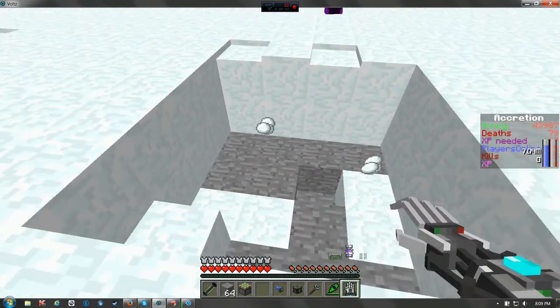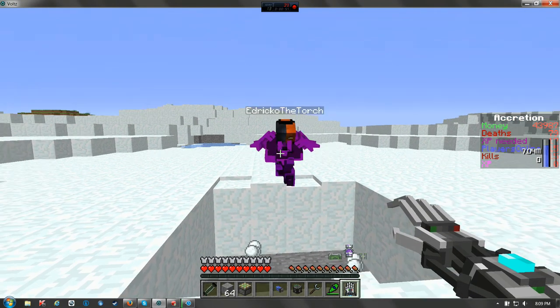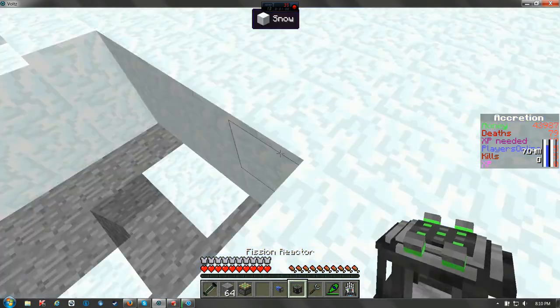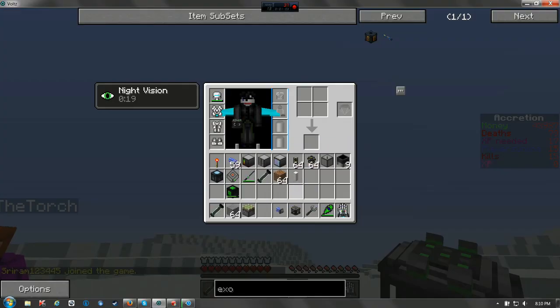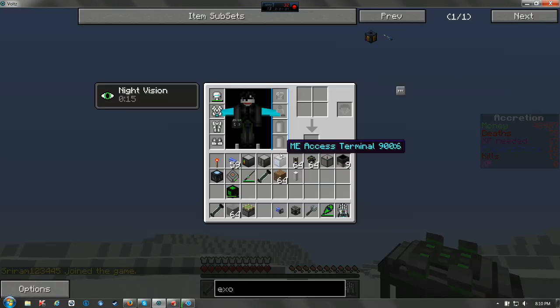Alright, so today we're doing fission reactors. First, here's the supplies you're going to need. This is an automated fission reactor, by the way, so you will not have to load any fissile rods in this ever. All you have to do is put them in the ME system.